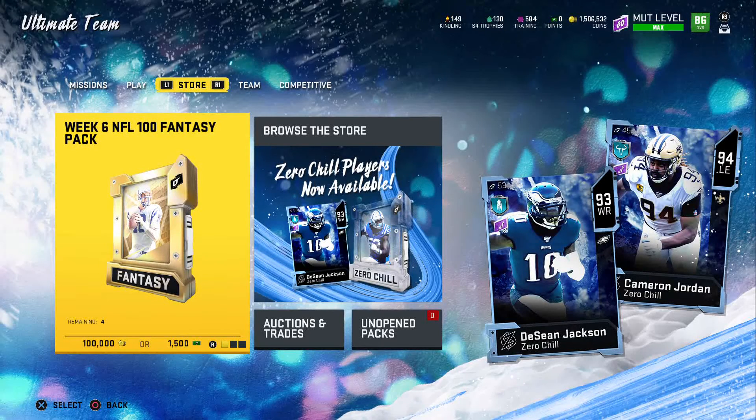Xerx team mentioned this in his video earlier — I didn't play Madden 19 last year. He mentioned New Year's promo predictions, and he said that they give the final four teams in the college football playoff a player from their team as a card. I thought that was really cool.